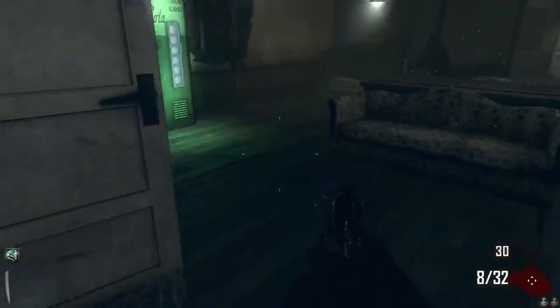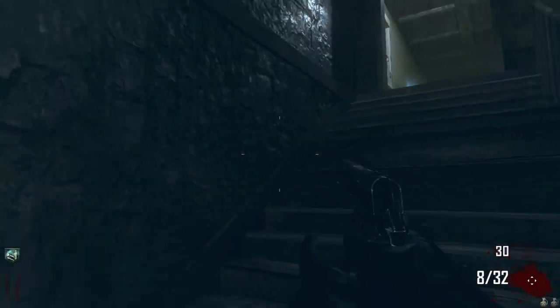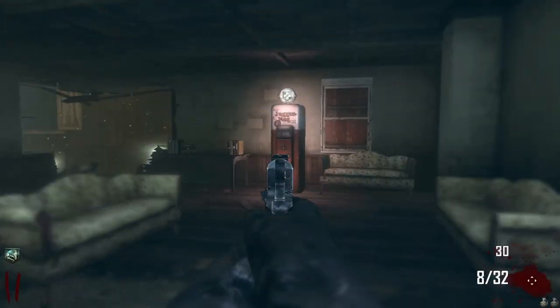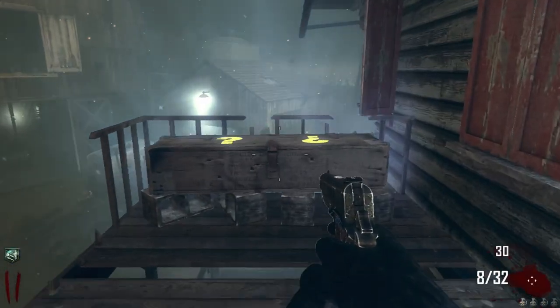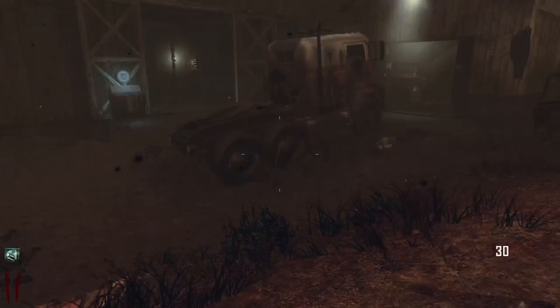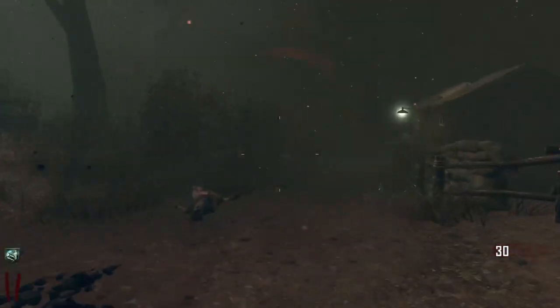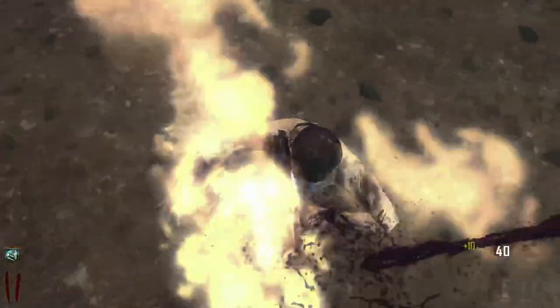There are Speed Cola perks right here and also Juggernog up here. Since we have Jug on this map I think we're gonna survive to round 20. That'll be a good round to make it to.